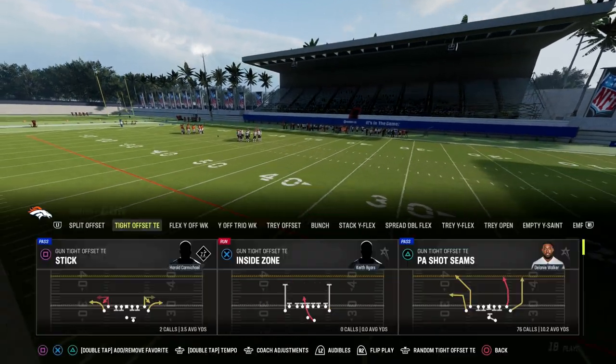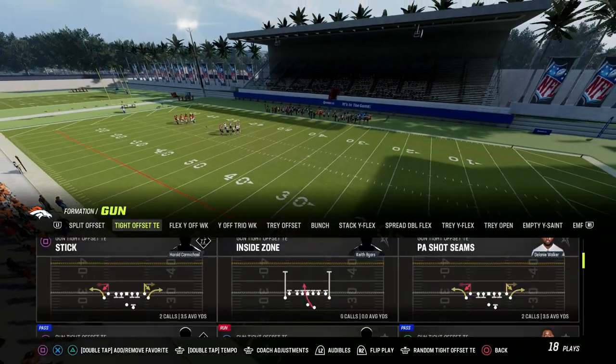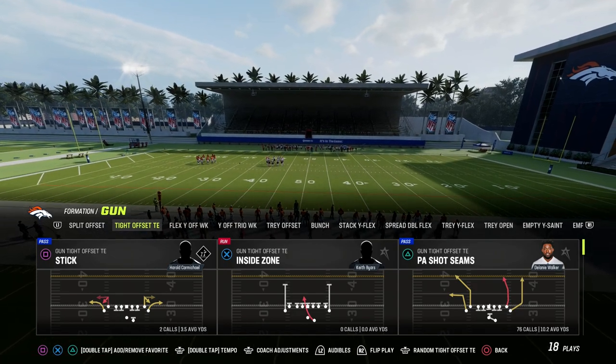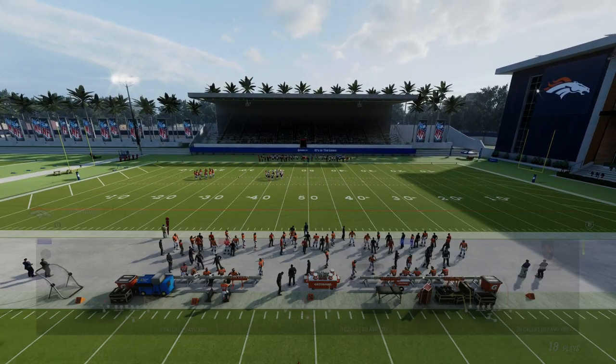These four key plays, when you combine that with PA shot seams, make a really, really good offense. If you want to get my entire New Orleans offensive e-book, the link will be in the description down below.